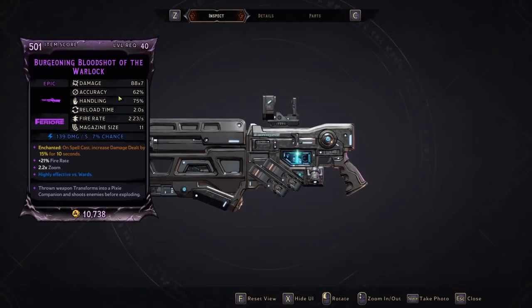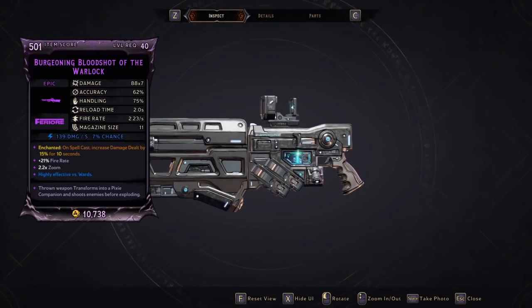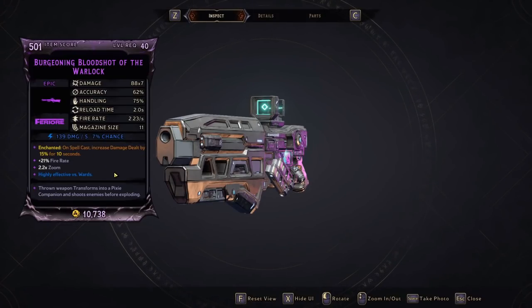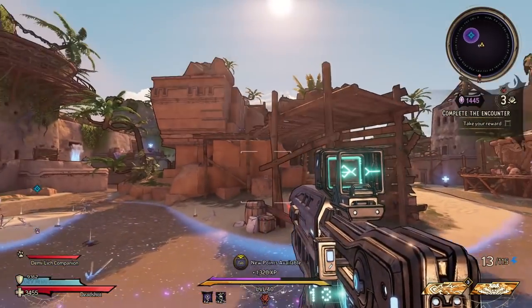I got the shotgun literally just after recording the inflammation spell video. Here's what it does — thrown weapon transforms into a pixie companion and shoots enemies before exploding. It also has a very good enchantment: on spell cast, increased damage dealt by 15% for 10 seconds. Very very good.